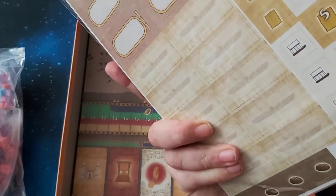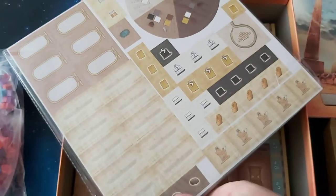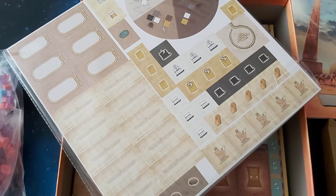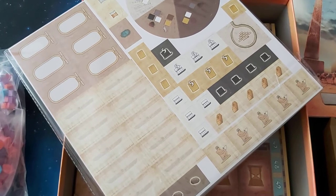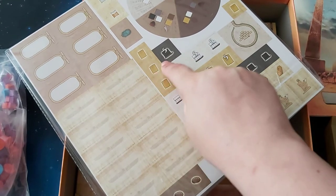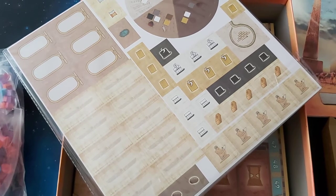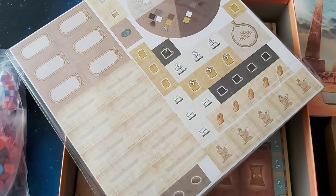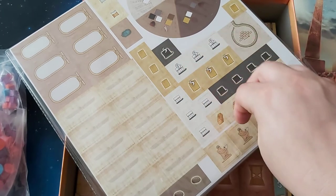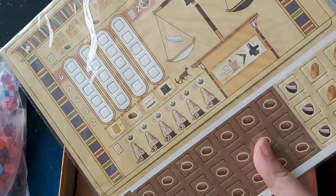All sealed up. Now the biggest complaint I've heard about this is the components — the resources. I'm looking at this and I can see what they mean, because they are literally just cardboard blocks like this. I have a feeling if I'm going to play this a lot, I'm probably going to get some wooden pieces to replace items such as the gold, the papyruses, and — I believe — the limestone.